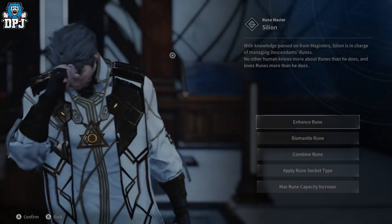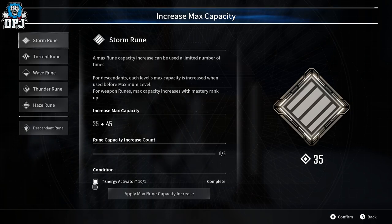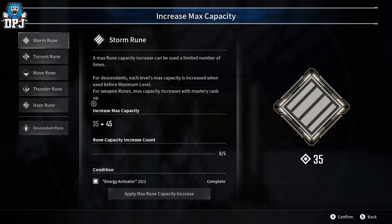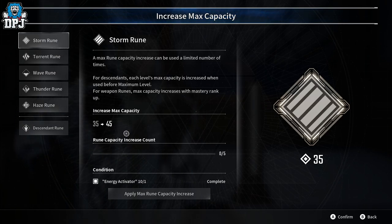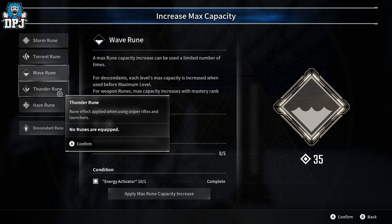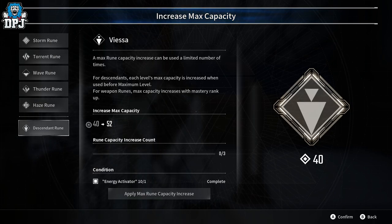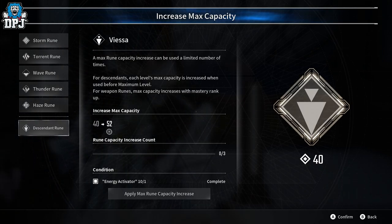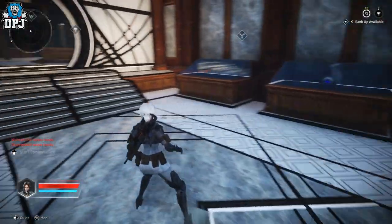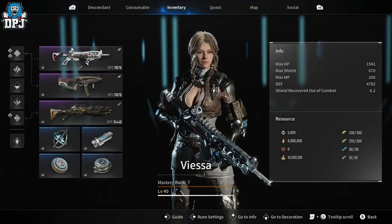Finally, max own capacity increase - this is what the energy activator consumable is for. If I want to increase my Storm rune capacity to put even more and bigger runes in there, I can use one of these. Right now I've got 35 on all my weapon runes and 40 on my descendant rune. I can increase this to 52, which is great - your characters just get bigger, better, and stronger as you play.